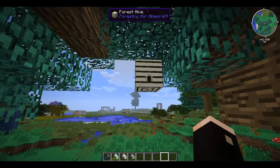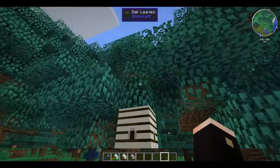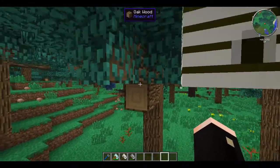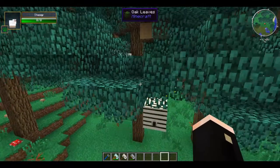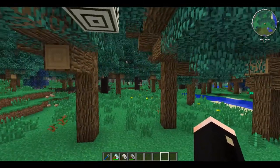So I'm going to start by showing you where a couple of them come from. This one here you can see is the forestry hive and it is pretty much just on a tree. So we're looking at a bit of oak tree here — looks a bit different than vanilla oaks, but that's because of Many Biomes, I believe.